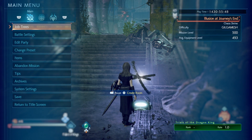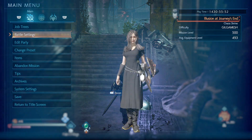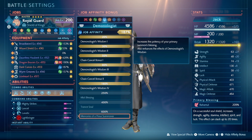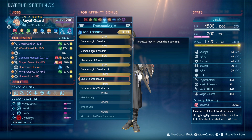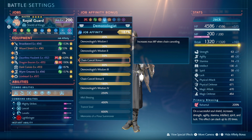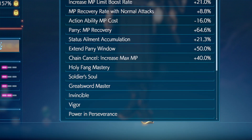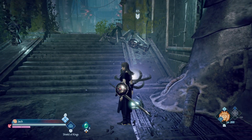That's one component. Then the chain cancel question: Summoner 120% increases max MP when chain canceling, and also the 80% one. Combined, I get about 40 max MP whenever I chain cancel.